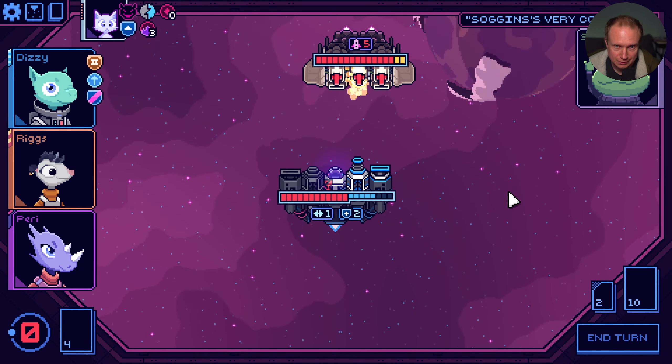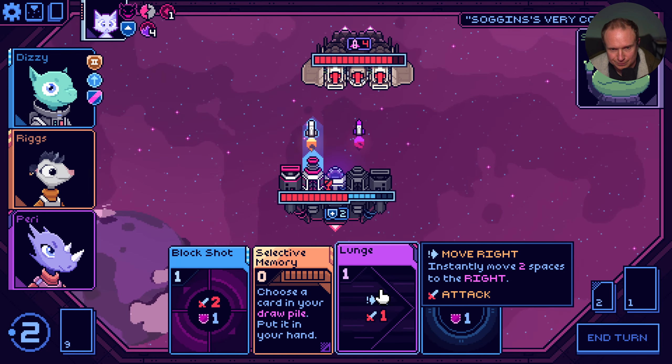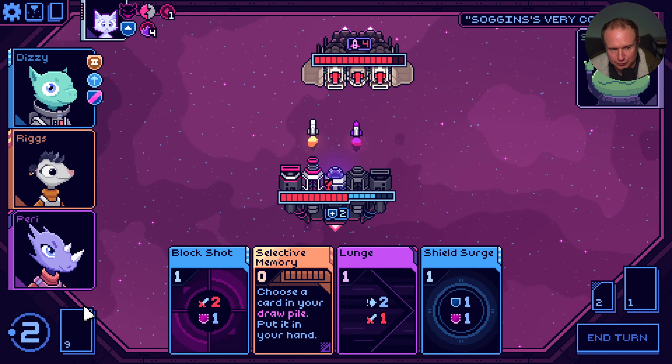Okay. That first turn went well. I move one. I don't think I can get both of them. Well, if I select a memory basic attack, I can.